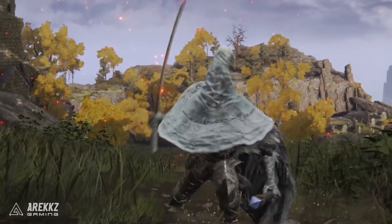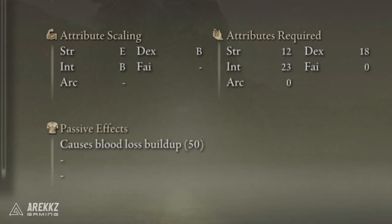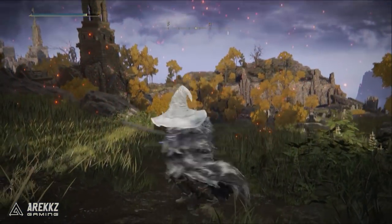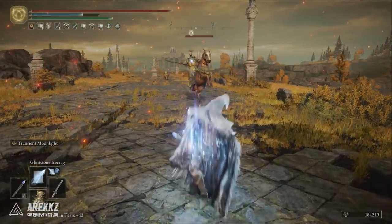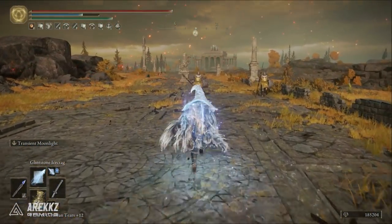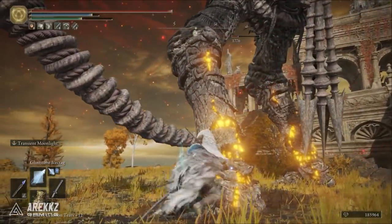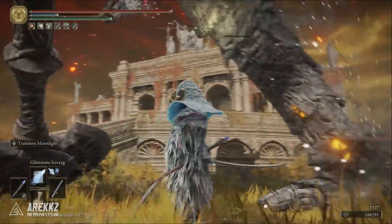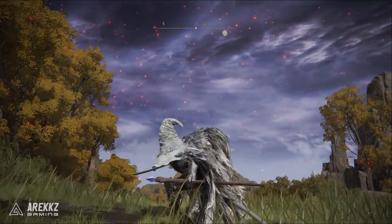The Moonveil Katana scales heavily off of Int, meaning its regular attacks are actually really decent. It's also very fast hitting, has built-in bleed, and has an incredible unique skill — the Transient Moonlight — that has two different variants to either send a horizontal or vertical wave of light forwards, which does incredible damage and very decent poise damage even after the nerf in one of the previous patches. This weapon is fantastic for one-shotting most trash mobs and great for dealing burst and poise damage to bosses. It's also worth noting that it is a katana weapon — a very nice playstyle, very fast hitting, with decent range on the length of the blade.